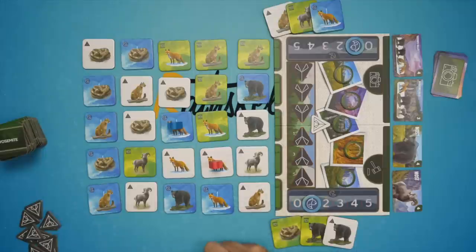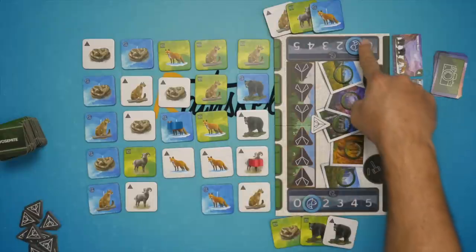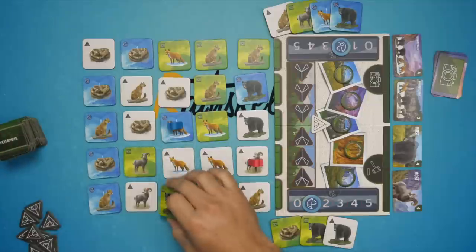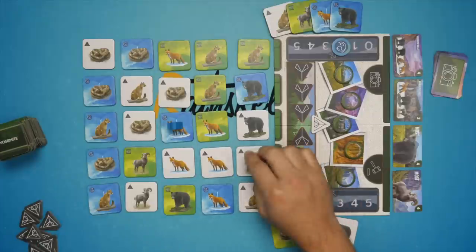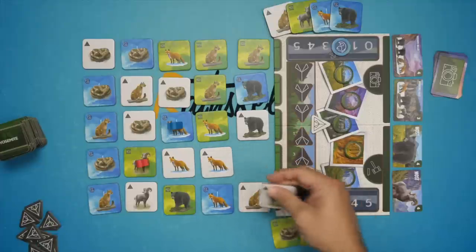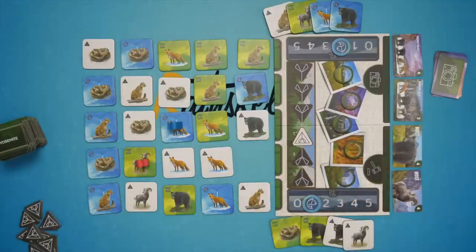So the bear player would go one, two, then could move me if they wanted to. They will take the bear tile — it has a fish symbol, so they gain a fish — and keep that tile. Then we replenish the board. On my turn I could select the bighorn sheep tile I'm on, which lets me move as many spaces as I want in any one direction, so I could go all the way across. Let's say I go there — I would take this tile and it shows the tent, so I'm going to place the tent here. It begins in between players, so I'll place it right there.